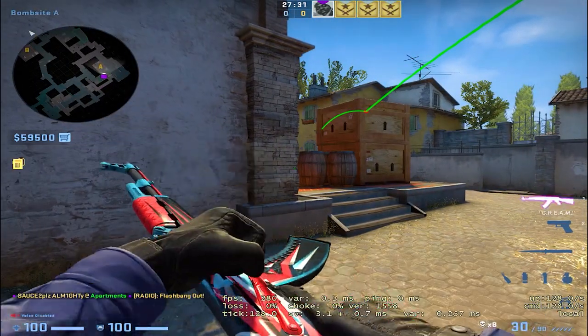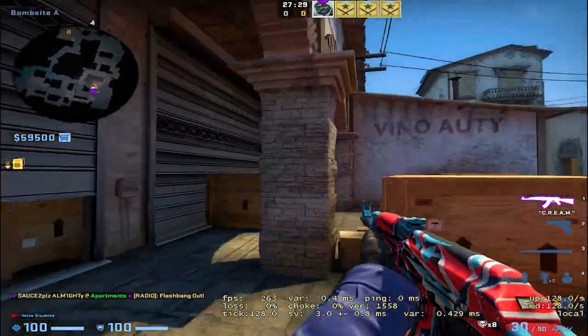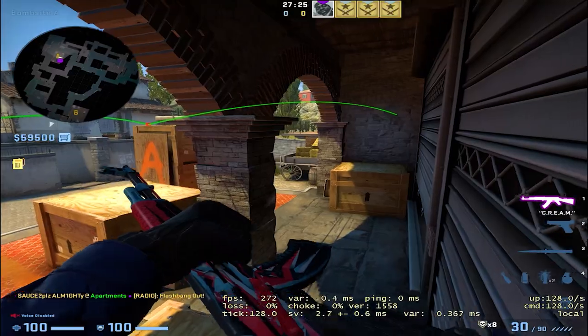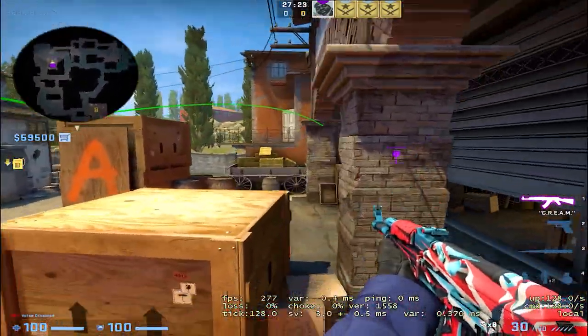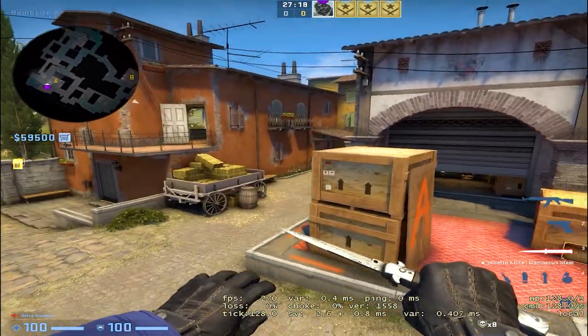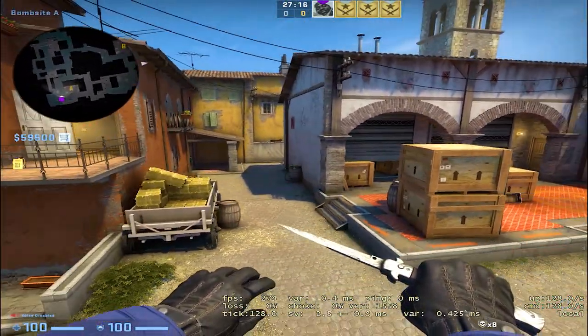You can use this when your team is right here, about to scale in. They just scale and they will clear the whole angles. It's going to blind this guy, it's going to blind this guy, and it's going to also blind this guy. This is the ultimate flash to break the pit-side crossfire if you are executing late in the round.